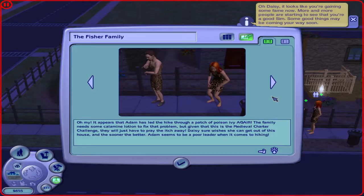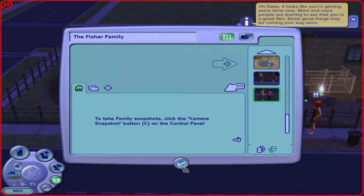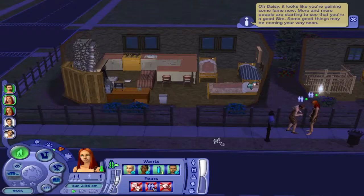Daisy sure hopes she can get out of this house, the sooner the better. Adam seems to be a poor leader when it comes to hiking. Adam hands over the payments to the Medieval Charter Challenge council member. The family has paid the bills, taxes, tithe, and even the rent. Plus, the level of money is more than enough to fund the farm and Daisy's dowry. Daisy now has enough goods in her inventory that she may use to bring into the marriage with Benedict. And that's the family.